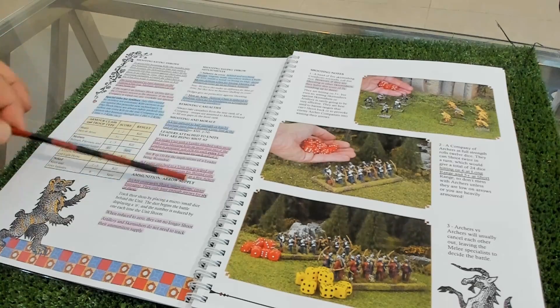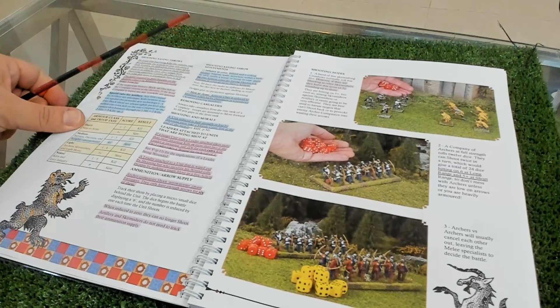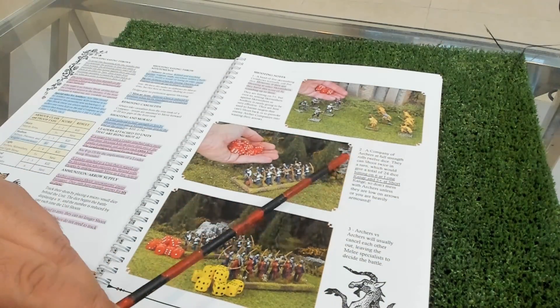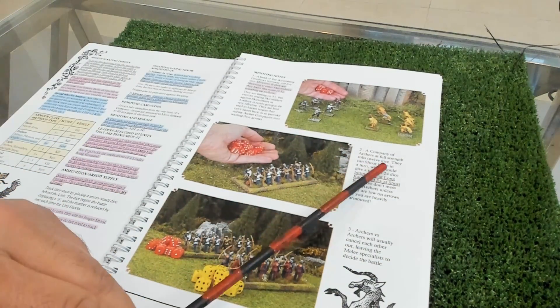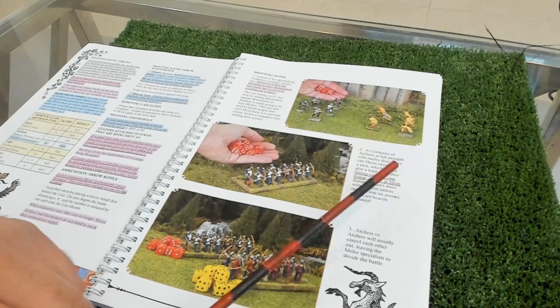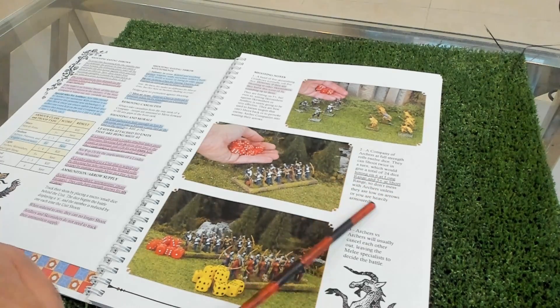Here is a very nice example of shooting: a company of archers at full strength throws 12 dice, and they can shoot twice in the turn giving a total of 24 dice, hitting on a six at long range and five-plus at short range. So don't mess with archers unless they are low on arrows or you are heavily armored.